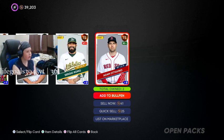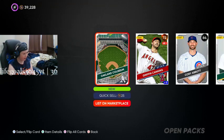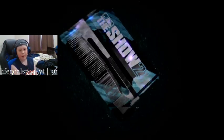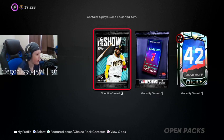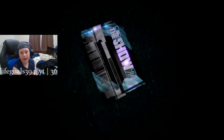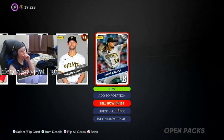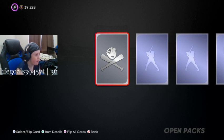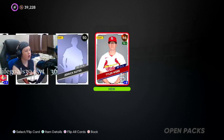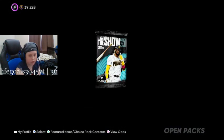Nothing in the first one. I can't sell this guy, so I'll just quick sell him — I already have him. Fourth pack: Christian Pache. Three packs remaining. Setup tour will probably be coming in the next couple of weeks.